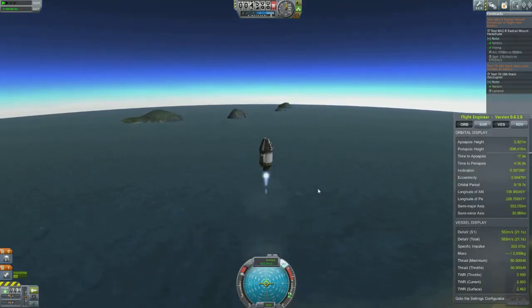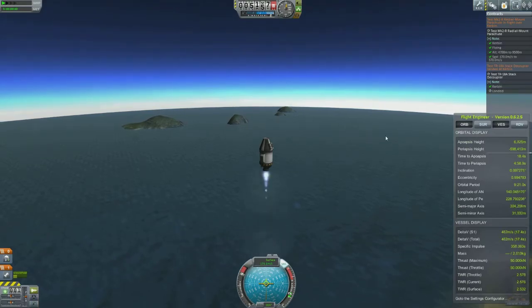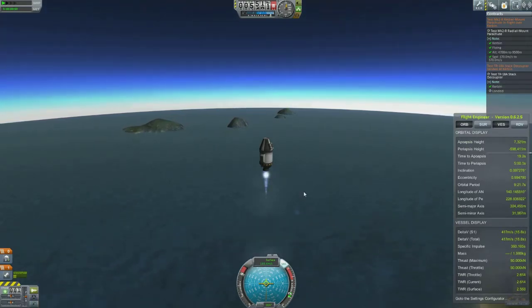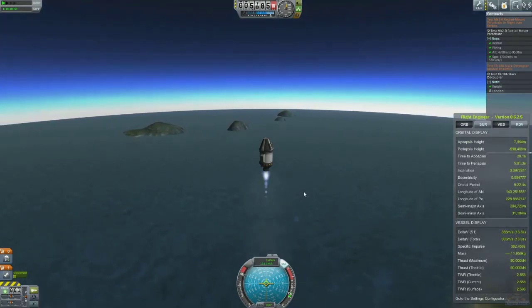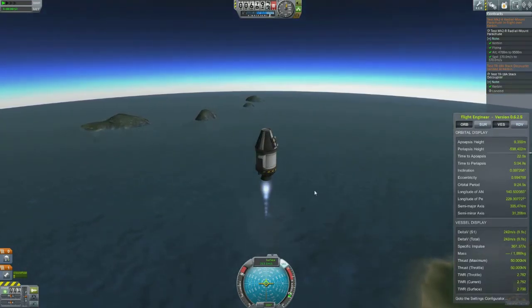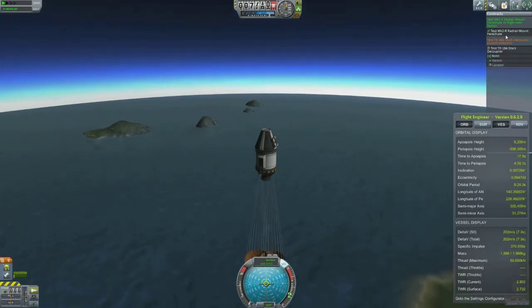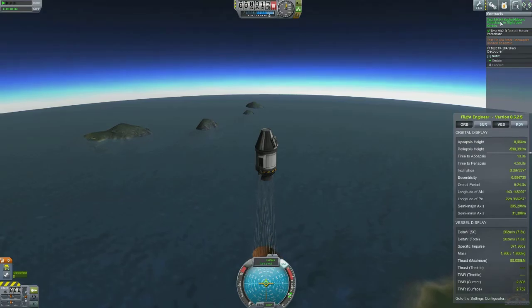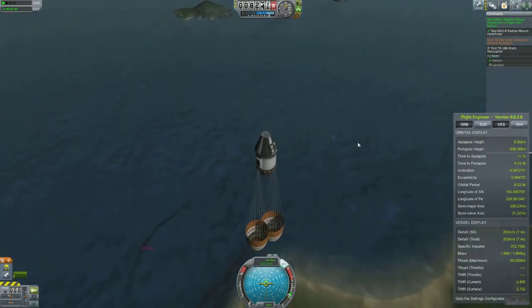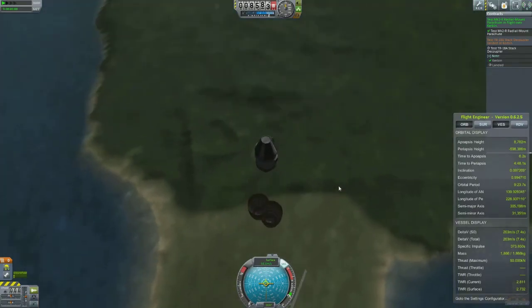Our speed is fine — I'm just going to keep it burning for a little bit longer to make sure we definitely meet the test requirements this time. Cut the throttle, press space — and there we go. We have completed the test Mark 2R radial mount parachute in flight over Kerbin. Now what we need to do is — as you can see, we're going high up in the sky. It's going to take a while for the mission to end, so I'm just going to carry on, speed up time, and make it pass quicker.